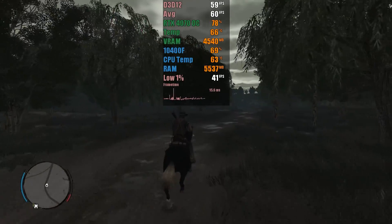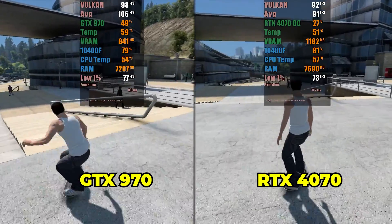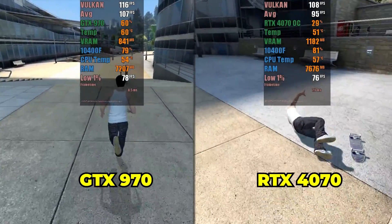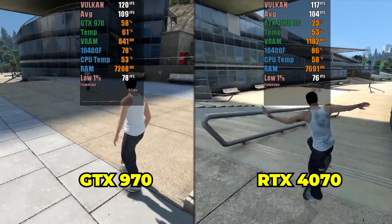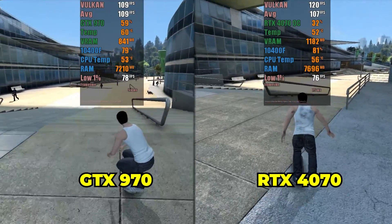Let's start by testing RPCS3 with some selected games. The first game will be Skate 3, which is optimized in the emulator. As you can see, both the GTX 970 and the RTX 4070 show practically the same performance in this game, with an identical average FPS, even running at 1080p with the FPS locked at 120.